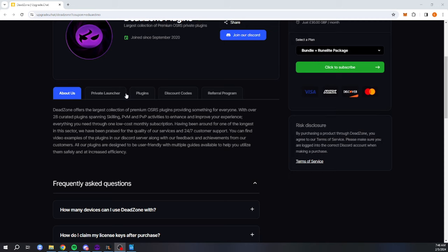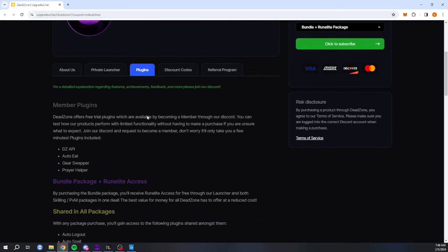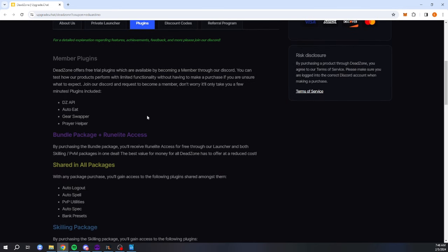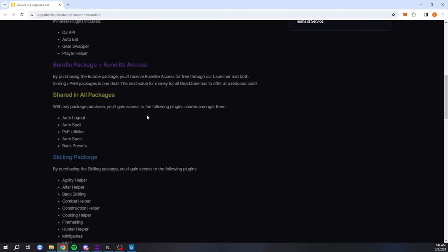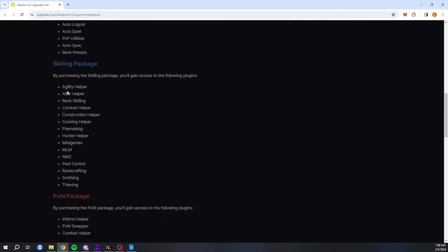Deadzone works with many clients — be it RuneLite, Storm, Squire, Skillbox and more — but I personally prefer RuneLite. Deadzone is a subscription-based service. You can get access to literally everything they have on offer for just 30 British pounds a month, or around 35 euros. This includes access to all plugins: Agility, Combat, Rune Crafting, Nightmare Zone, Mother Lode Mine, and many others — even an Inferno plugin.